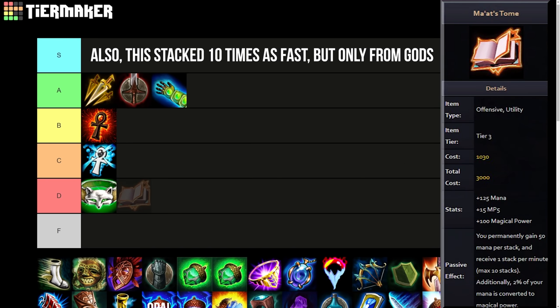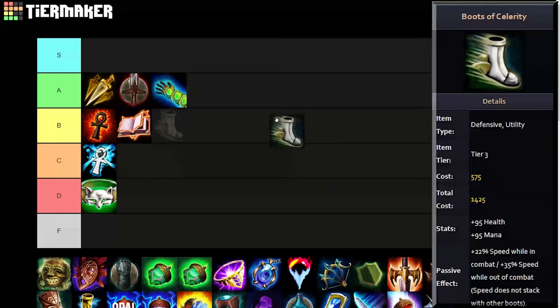Maat's Tome was basically Book of Thoth — they reworked it and removed this one, so I put it in B tier. Book of Thoth back in the day was a pretty solid item; stacking was more popular in older Smite than it is nowadays, and most mages would stack, so it was probably pretty solid. Boots of Celerity I'll rate based on Telaria Boots since they were very similar. These were a little better though — they gave 22 movement speed in combat and 35 out of combat, which was pretty strong.